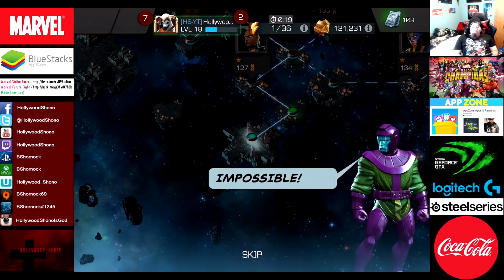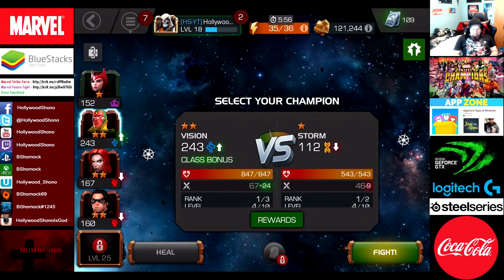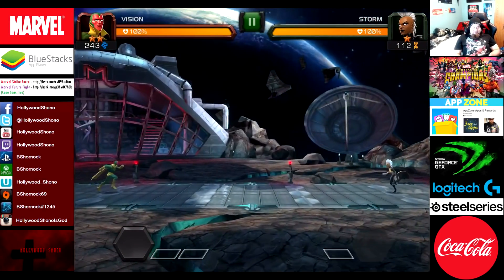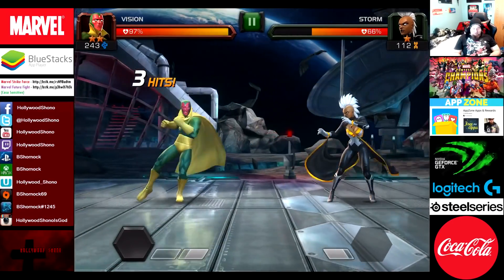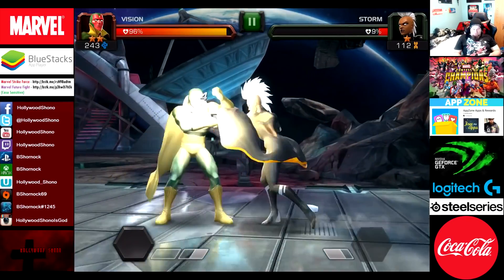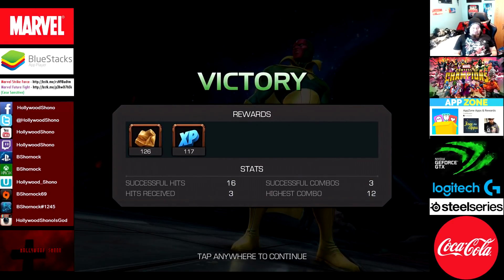We have another pathway - we can just fill it up with 1-stars in the next one. I'm going to spend max energy since I have way too many. Vision has the advantage against Storm. We do have 2 skill characters, so actually 3 if we count Taskmaster - 2 of them can be upgraded. We'll block on a special one and minimize any damage Vision takes to get rid of Storm. Not that 1-stars are any danger. 126 gold, 117 XP with a 12-hit combo.